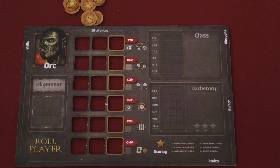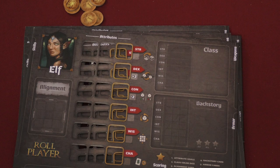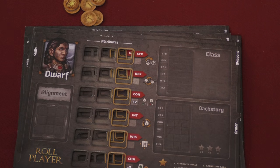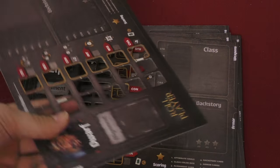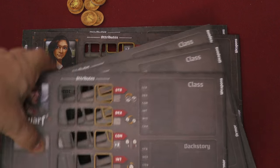So at the beginning of the game, you're going to pick what race you want to be. You can be orcs, humans, halflings, elf, dwarf, or dragonkin. Each of these shows a male character on one side and a female on the other, so you might want to be the male dwarf or the female dwarf — it's up to you.